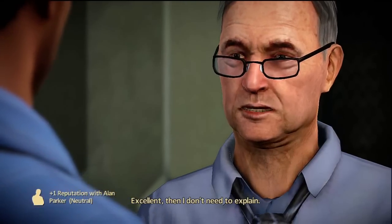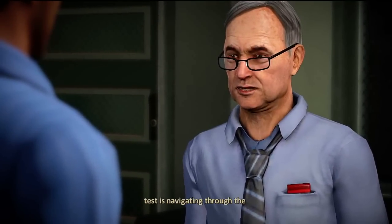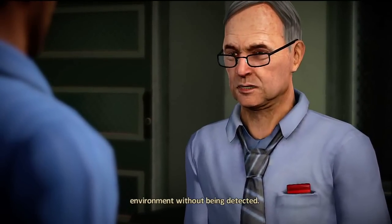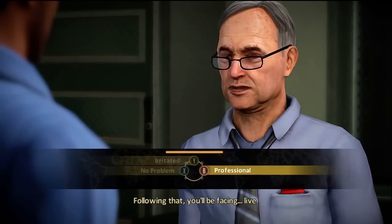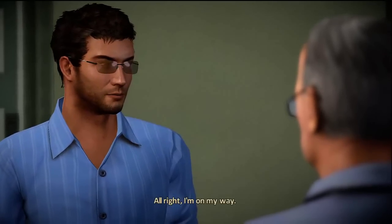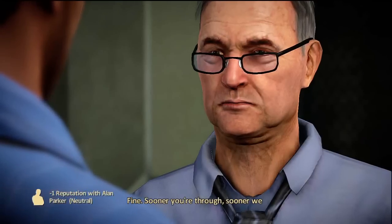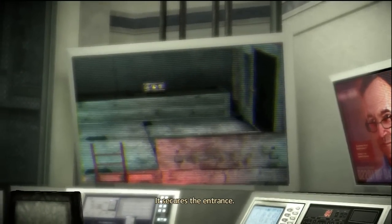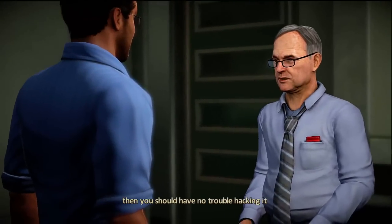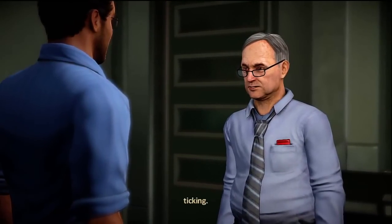Yes. Excellent. And I don't need to explain. Up the ladder is the training area. The first test is navigating through the environment without being detected. Following that, you'll be facing live challenges against the agents here. I'm on my way — I hope this course is ready, because I'm not taking any prisoners. Sooner you're through, sooner we can both get back to work. What's the deal with the security panel? It secures the entrance. If you're as capable as Westridge says, you should have no trouble hacking it and gaining access to the course. Clock's ticking.